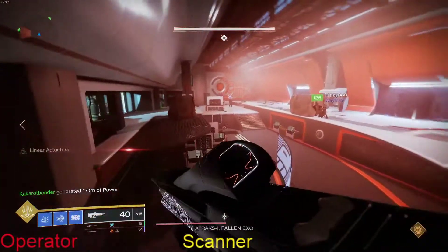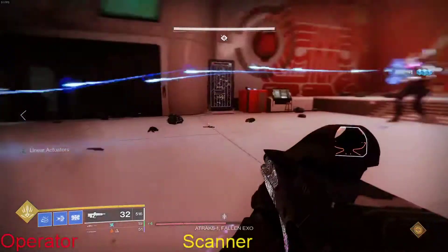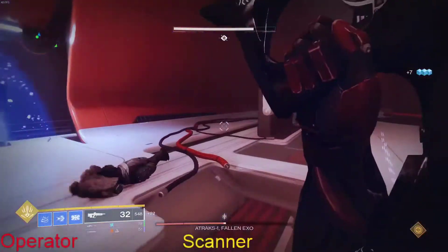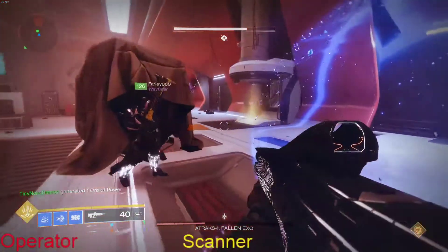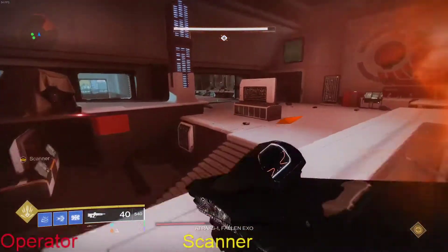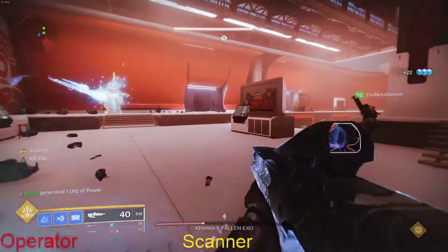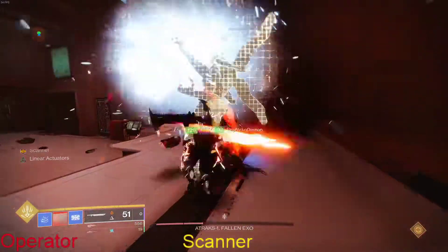One thing to note: if you look at Atraks's health bar at the bottom center of the screen, you will notice there is a little section towards the end. Once enough damage is done to reach that section, everybody goes to space — anyone left downstairs goes up — and it starts what I'm calling 'last stand.' When you get up there you will notice there are eight copies of Atraks up there.